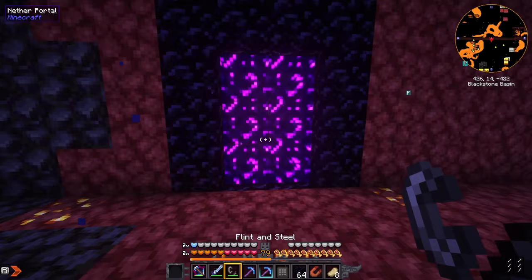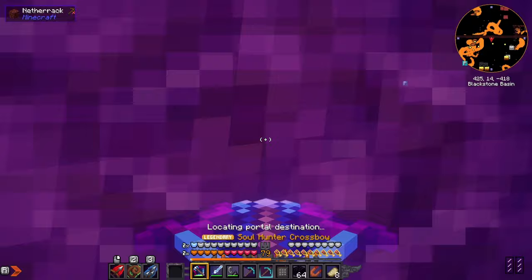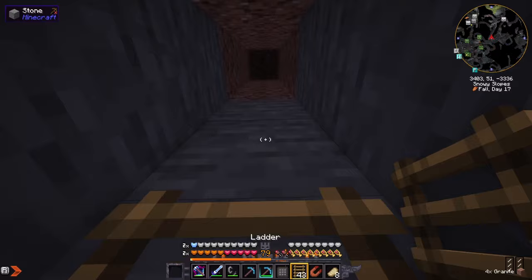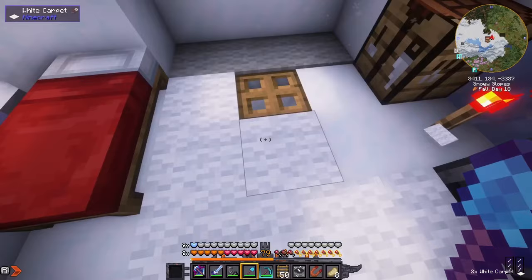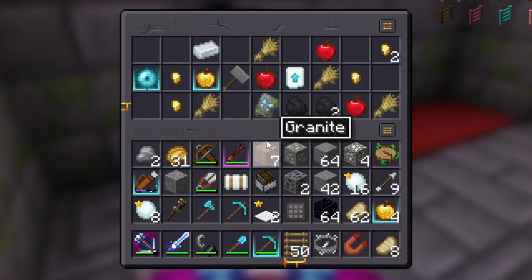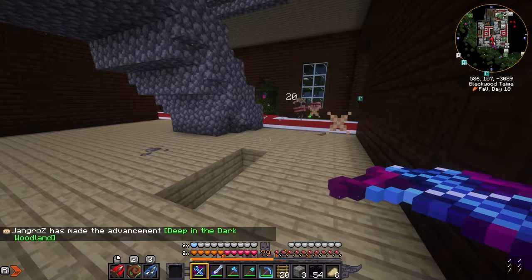First we go get the cold eye, using our nether tunnels to get all over the world. We make a portal and head back up into the overworld. Since we're so far down in the nether we usually end up in caves, so we have to dig up with ladders. We end up perfectly underneath an igloo, dig our way in - it's got a hidden secret. Head on down and there's the cold eye.